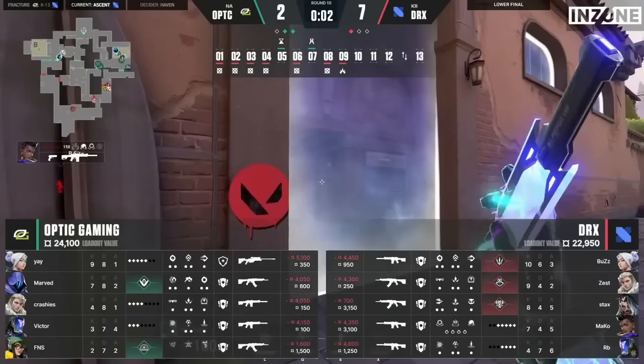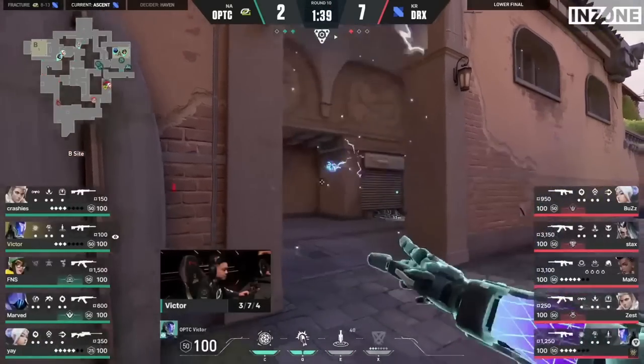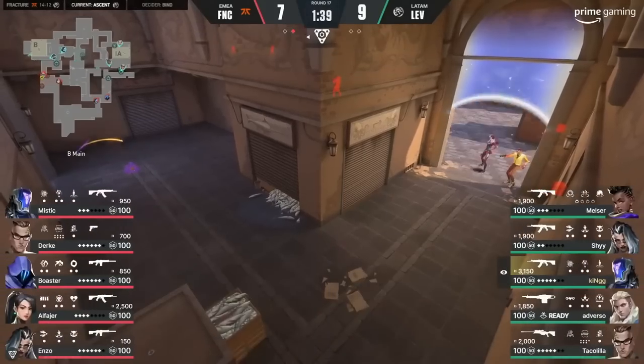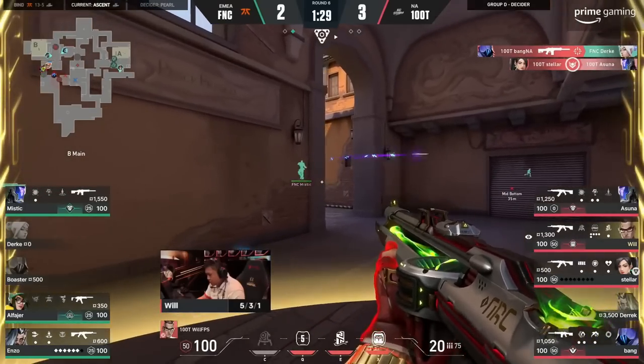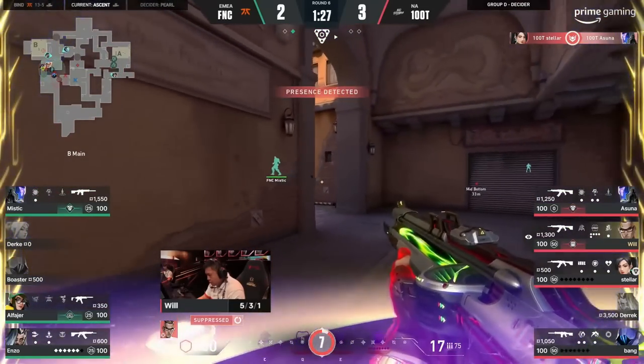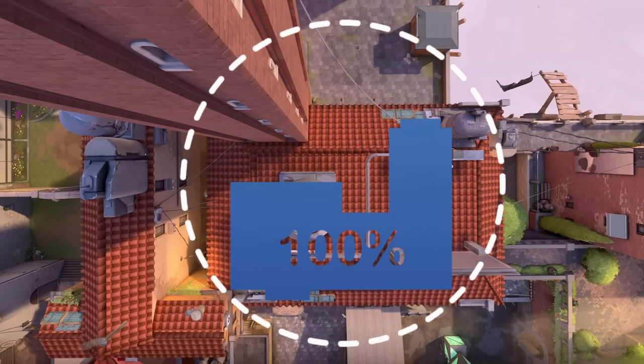Now let's talk about B site. If you're defending it yourself, there's honestly no better knife than your most basic throw into Cubby. At the start of a round, there's no chance the attackers can reach it, and while a defender's holding the entrance, it's tough to even get an angle to shoot it. Not to mention, it already covers 100% of main, and then some.